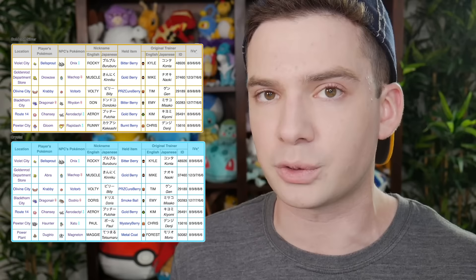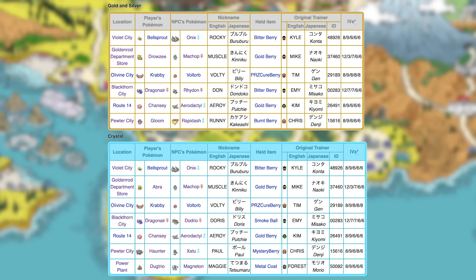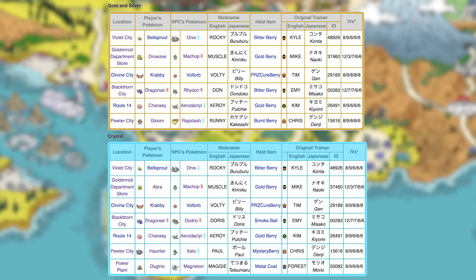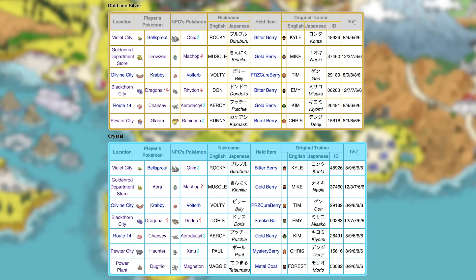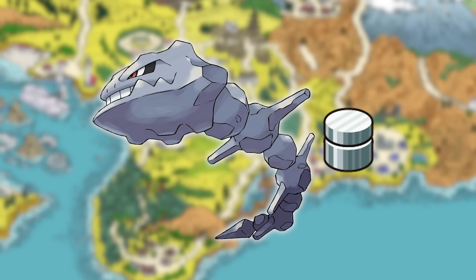Now onto Generation 2 — Gold, Silver, and Crystal. Crystal has a different list of in-game trades than Gold and Silver, but my answer is the same for all three games. Here are the in-game trades for all three Johto games. The first is a Bellsprout for Rocky the Onix. This is a great trade as Onix has the type advantage over the first two gyms — the Flying Gym and Bug Gym — and then it resists all of the attacks of Whitney's Miltank. If you're willing to put in the work to get a Metal Coat and then trade to evolve it, it can become a reliable team member for the long haul as a Steelix. I heavily considered naming this the best, but I think there's one that's just a bit better.